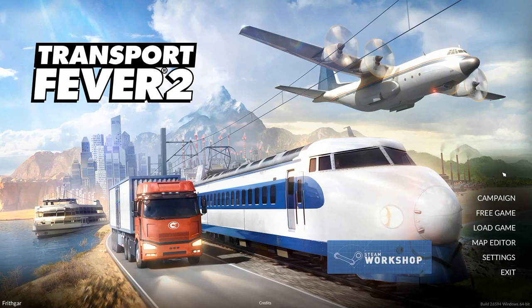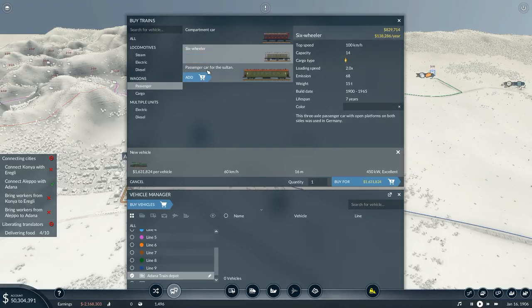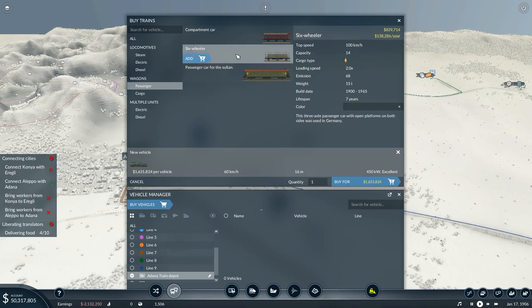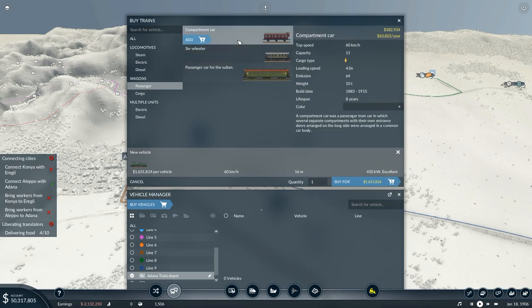Hey folks, it's Frithcar here, how you doing? Welcome back to Transport Fever 2. That one is 114, that one is 120 — passenger car for the Sultan. Probably not a good idea to go using the one specifically for the Sultan for everybody else. We'll get that one later on. 14 people — we'll go with just the regular compartment car because it's suited to the train.